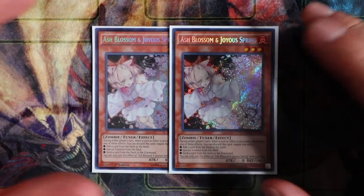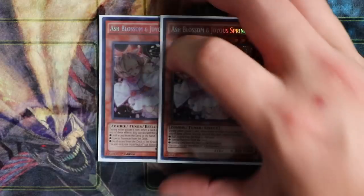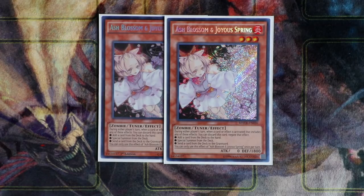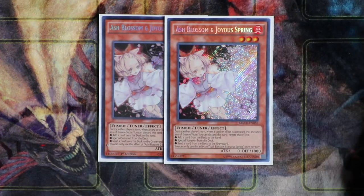Last but not least, you'll play double Ash Blossom & Joyous Spring to counter the meta. You can also play Ghost Ogre or Droll & Lock Bird — play whatever hand traps you like. Remember, my deck list is just a template. I want you guys to watch these deck profiles, learn from the tech choices and the reasoning behind the cards, and then go to your own table and lab, incorporating my choices alongside your own to build a perfect deck profile to your own liking.